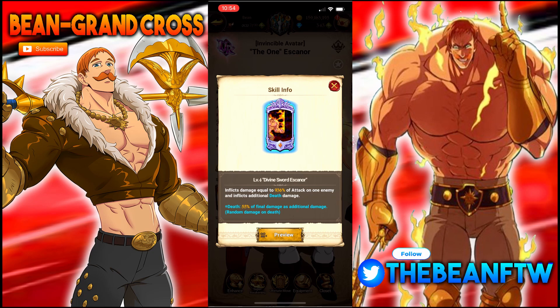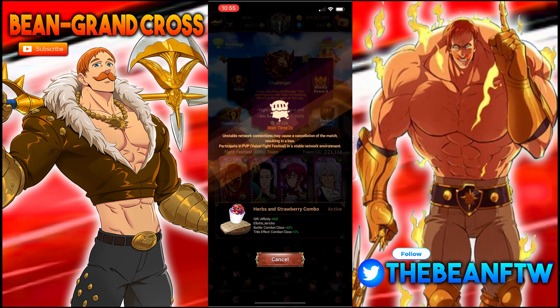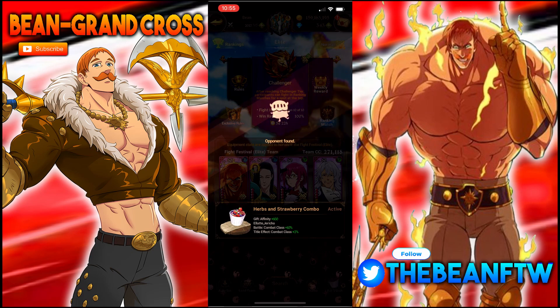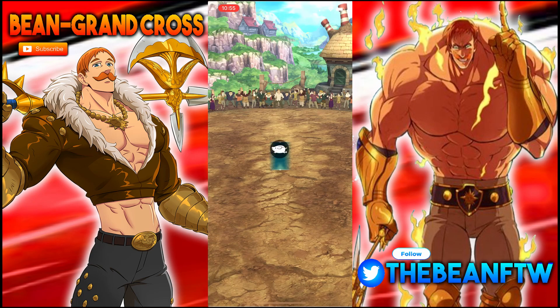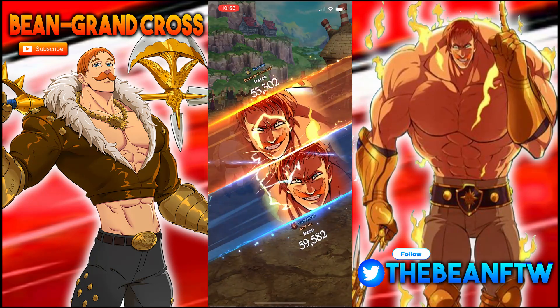And his ult has death damage — brand new mechanic to the game, which is absolutely insane. At 6-6, it one-shots anyone twice. Even at 4-6, I've been one-shotting anyone twice as well. It inflicts damage equal to whatever percent you have for the ult level of attack on one enemy and afflicts additional death damage. I have ultimate rank 4, so death is 55% of final damage as additional damage. If you have him 6-6, that turns into 100% additional damage. So whatever you hit on the ult — usually upwards of five to 600,000 — you do it again. So let's say they have Rez, you one-shot him, then you one-shot him again. And if they don't have Rez, you one-shot someone, then you one-shot someone else.